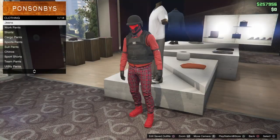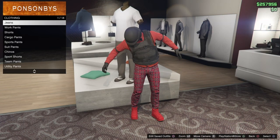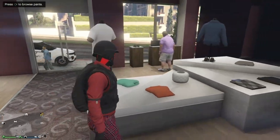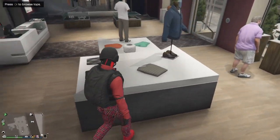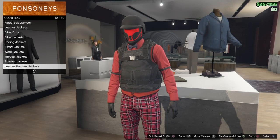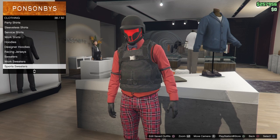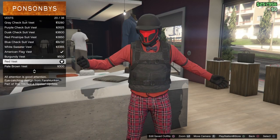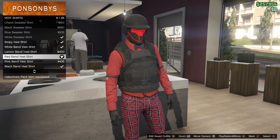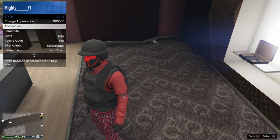First, what you're going to do is go over to pants and buy the jeans — buy the 1350 jeans. After that, go to tops and buy a vest. You're going to buy the red vest. Then go buy the red band vest shirt.